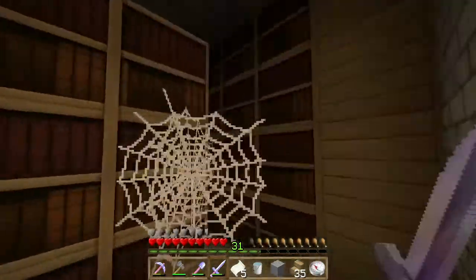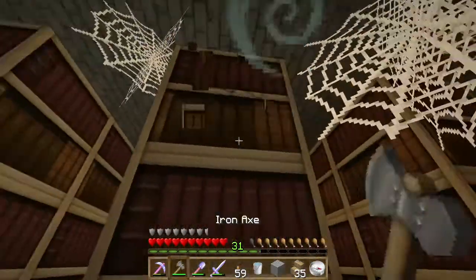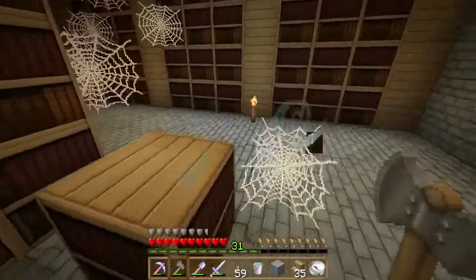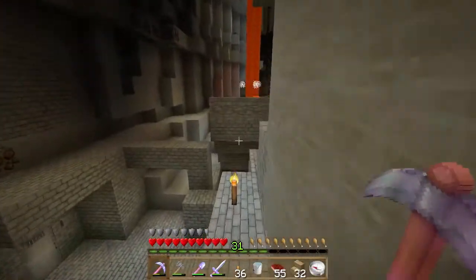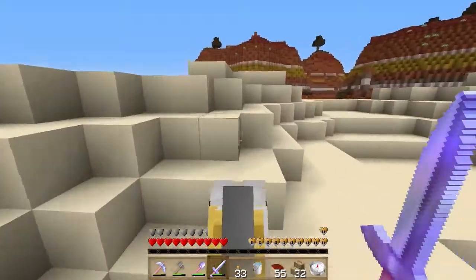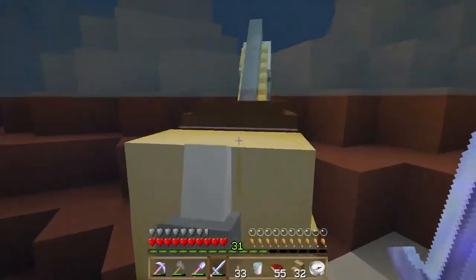There's a chest with paper — that's so useful when I have a whole room of books. I collected as many books as I thought I would possibly need in this library. I got 3 stacks — that's something like 152 or 192 books. I got books, and I know I found the portal, so we don't have anything else to do there.